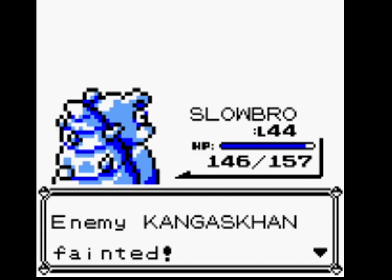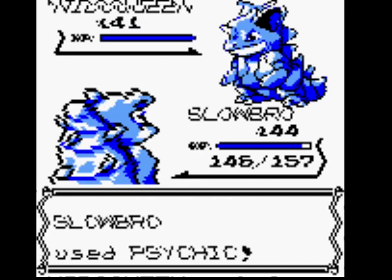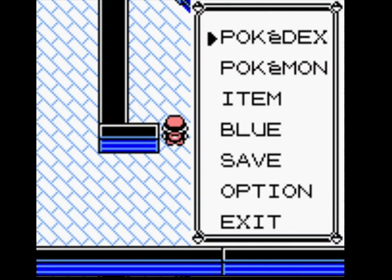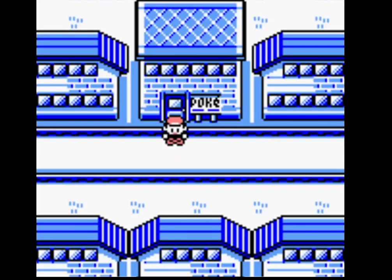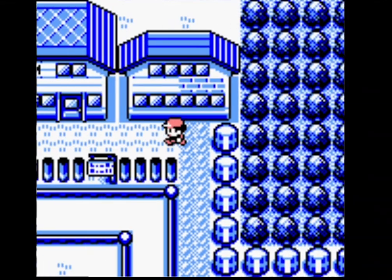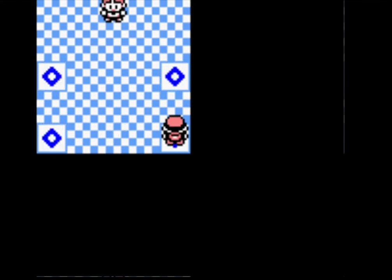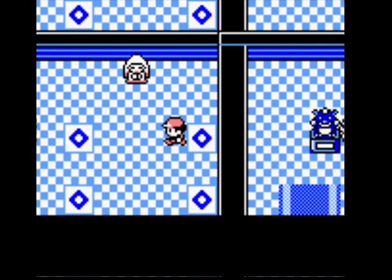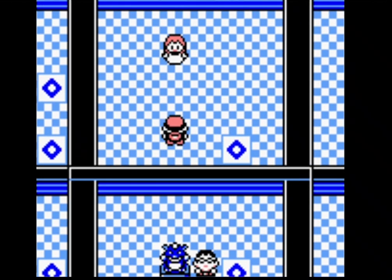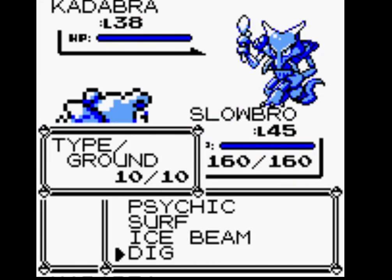Psychic — one shot. Kangaskhan — Psychic, almost one shot. Surf on Rhyhorn — easy. Nido Queen — Psychic, two shots. Giovanni won't be difficult once again. Now we have some options — we can battle Sabrina or Blaine. Both shouldn't be too difficult, because Sabrina shouldn't really be able to cause us any damage.